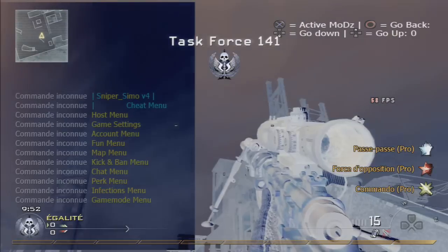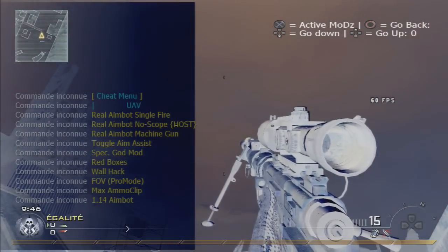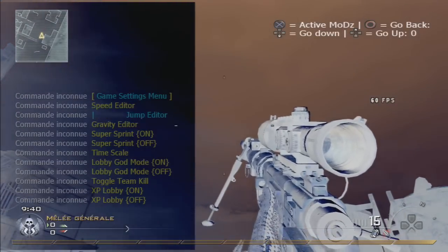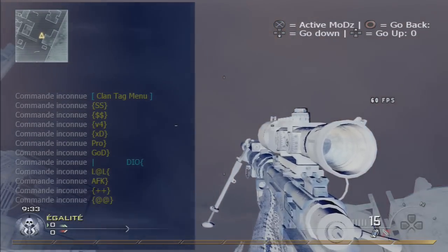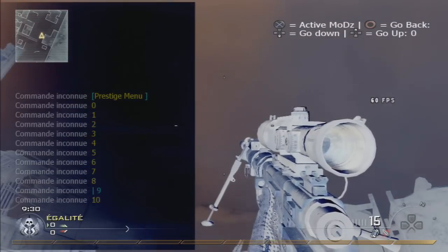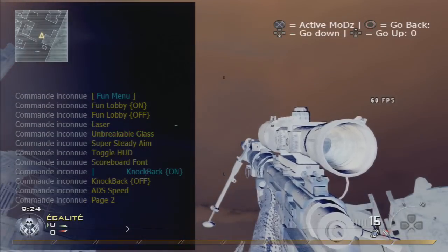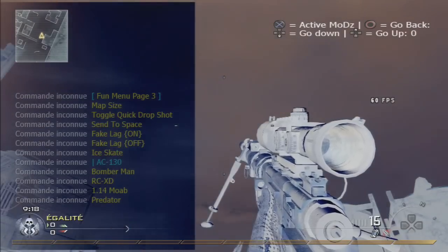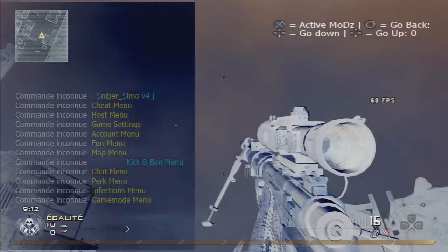So now at number 4 we have the Sniper Simo V4. I think this menu is pretty sick because the design and the shader are pretty sick, the contrast with the color is pretty good. The menu is pretty stable, it's not lagging, and this menu is pretty big — it has a lot of options. I had no problem with all the functions. D-pad up to open the menu, X to activate mods, and circle to back out. You need to try this menu — it's a good one. Check the description for the download link.